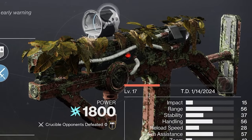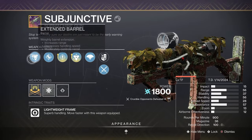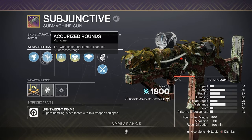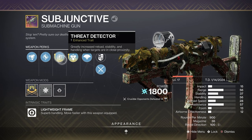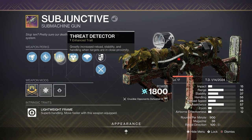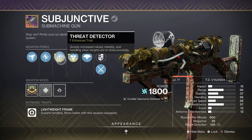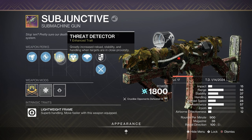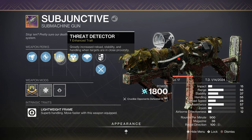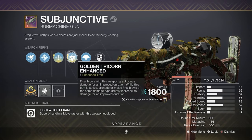Besides the obvious fact that this weapon is super hideous, I think the weapon perks are honestly pretty decent. For mine, I chose Extended Barrel for more range, Accurized Rounds, Threat Detector Enhanced, and Golden Tricorn Enhanced. Threat Detector is always a great option because it greatly increases reload speed, stability, and handling when enemies are in close proximity, and since it's a submachine gun we're always going to be close to our target.